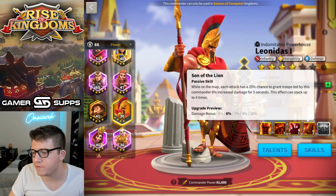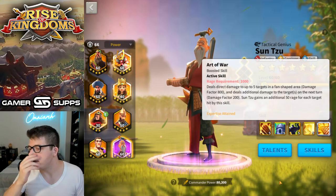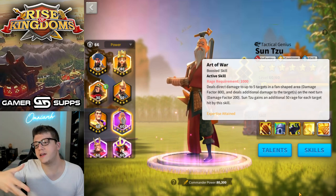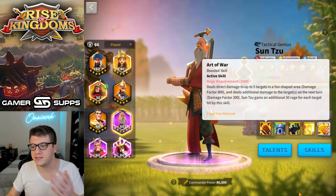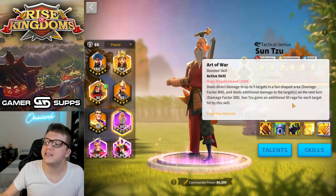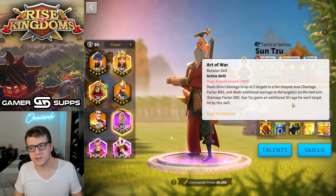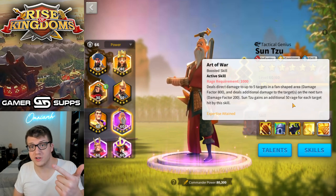Let's compare that to Sun Tzu. Sun Tzu has an AOE that can hit up to five targets with a damage factor of 800, and on the next turn it does 200. That's actually a more powerful AOE than Leonidas — even with Guan's silence buff, Leo only does 900 damage factor to three targets, while Sun Tzu does essentially 1,000 to up to five targets. You also gain 50 rage for each target hit by Sun Tzu's skill, which is arguably comparable or even better than the rage from Leonidas's second skill.